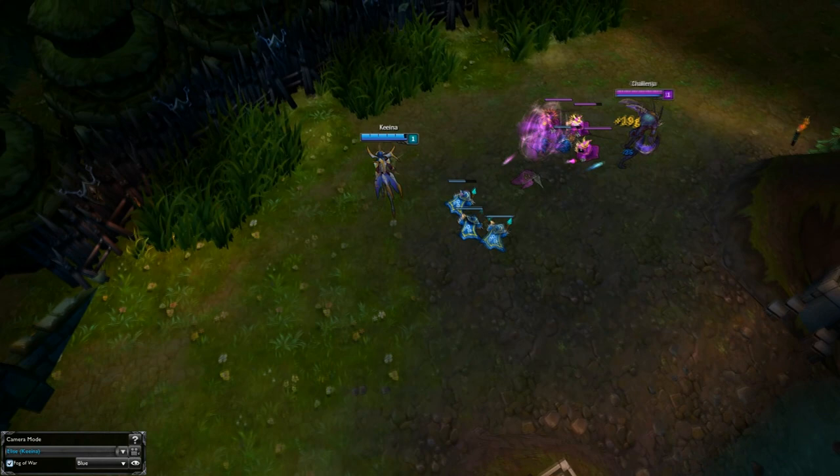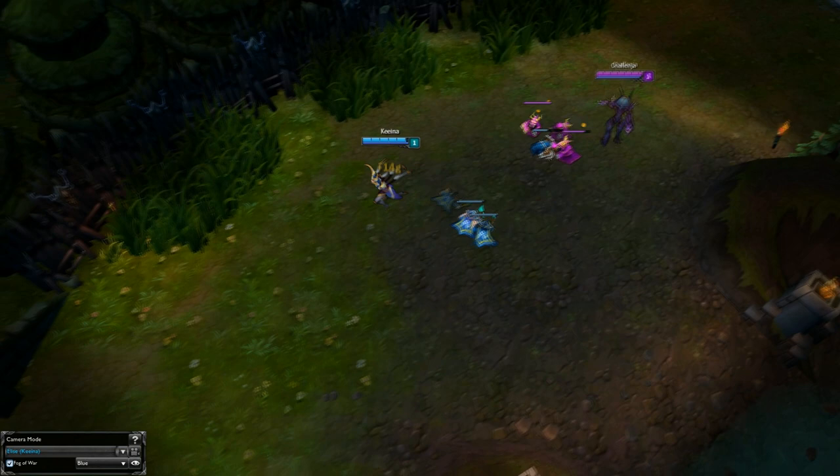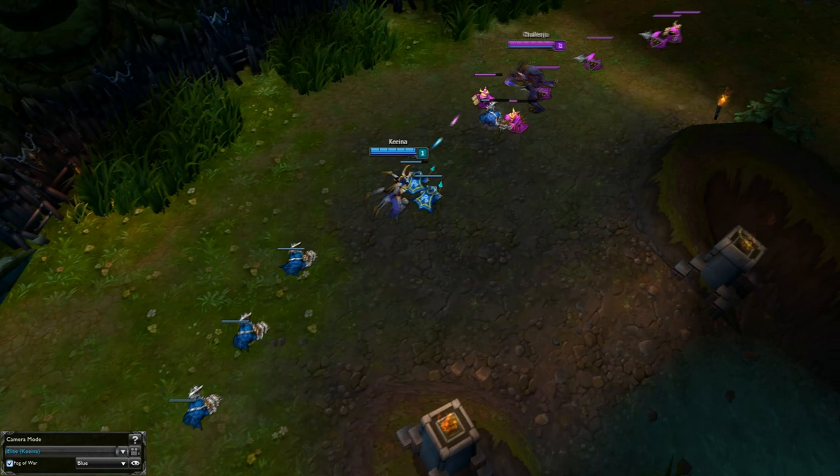One concept of lane control I'm going to address is how to create a huge wave of minions. This typically refers to as slow pushing. Slow pushing is essentially killing around two minions and last hitting the rest, thereby creating a huge minion wave.